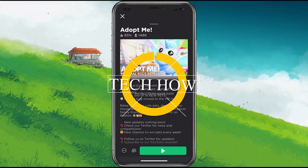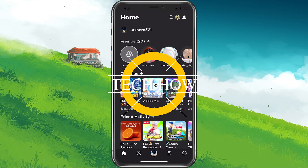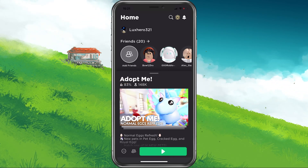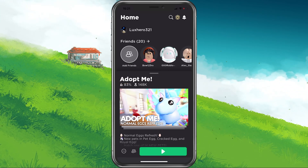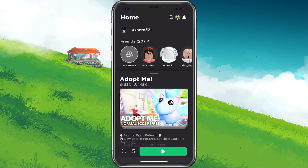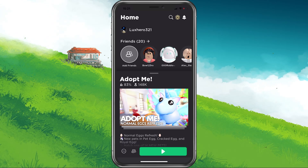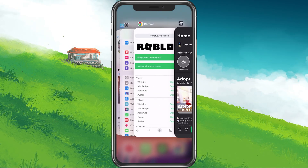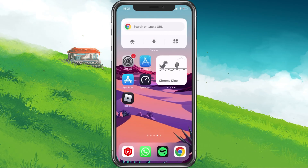What's up guys, in this tutorial I will show you how to fix the issue when you are unable to join an Adopt Me server on your mobile device. This should be quite an easy tutorial. For more information, click on the first link in the description below. First of all, make sure that you are not currently playing Adopt Me on another device such as a PC or other mobile device.